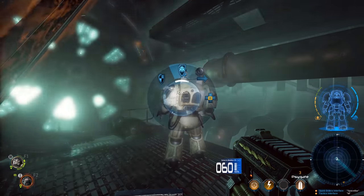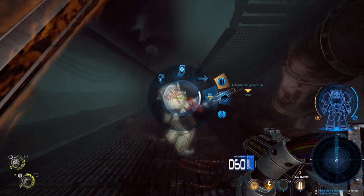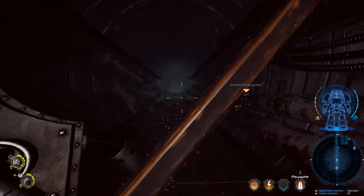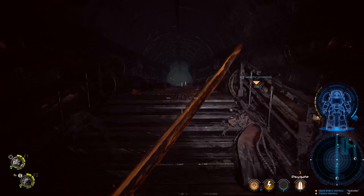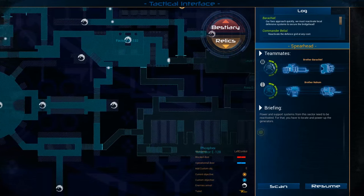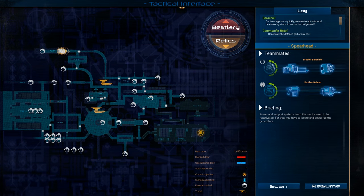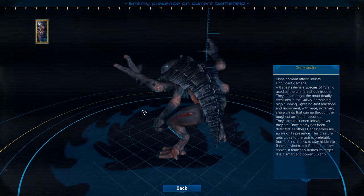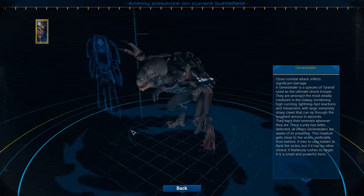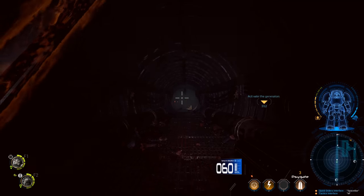Okay, can you heal yourself? There we go. It's annoying they have to order you to heal yourself. Also heal you — I'm fine for health at the moment. Activate the generators — where are these generators? All the way over here. What could possibly go wrong when we make our way all the way across there? Obviously nothing. Gene Stealer — the ultimate shock trooper. I don't look forward to fighting more of you but there's going to be a lot more to fight. At least I've got my lovely sword — it's a lot more effective than my bolter.